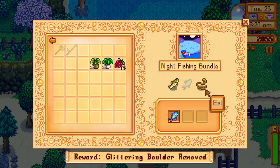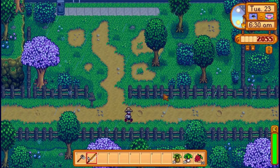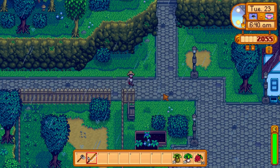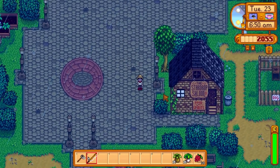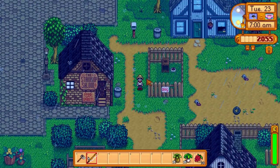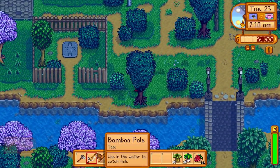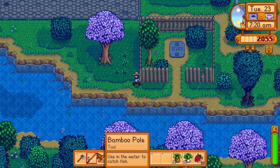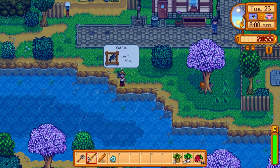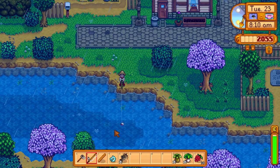The eel we can get in the ocean at night, and the catfish and shad in the river. The shad we can also get in summer and fall, so we don't have to panic. Let's start as early as possible to maximise our chances. There we go - we got the catfish straight away, silver quality! Second cast - first we got a broken CD and then the catfish was there. Now we can try and get the shad, but that doesn't come until after 9am so we can try and get another catfish to sell in the meantime.